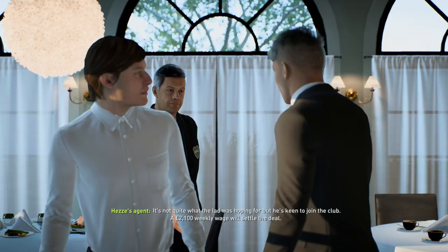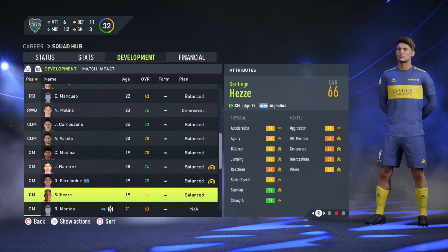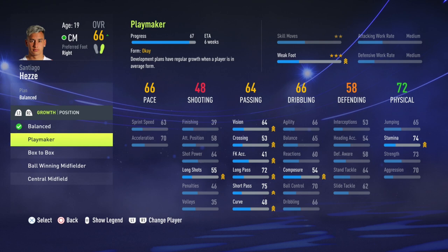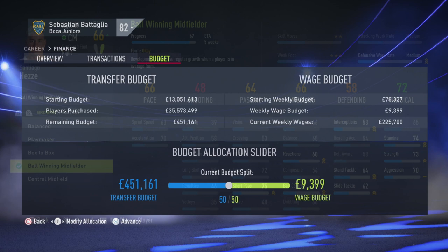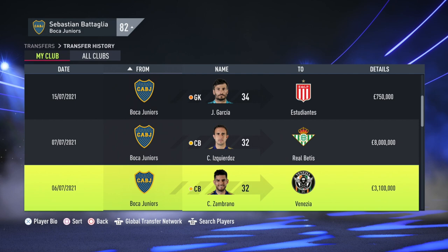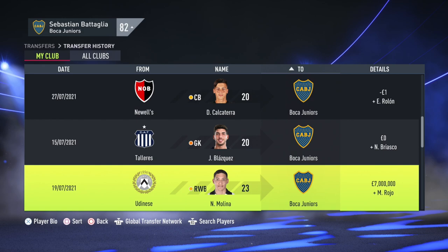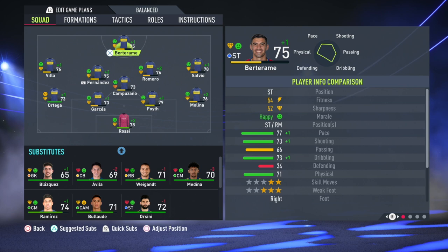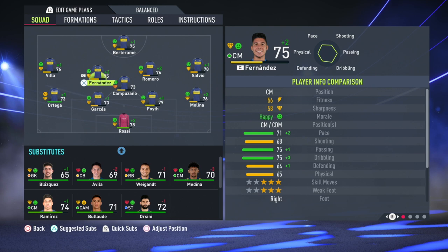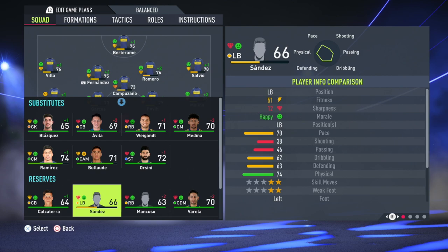What a busy window for Boca Juniors — absolutely mad how much business we did. The key is simple: replace the old players, bring in the young players. It's a really aging side with so many players in their 30s. We sold Fabra, Garfia, Iscara, and Zambrano — all in their 30s. The young Argentine talent we brought in is fantastic: Berta Ramme, Foyf, and Molina all with 82 potential going straight into the first team, plus Ortega with 80 potential in the back four.